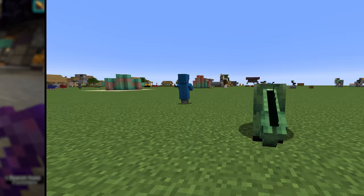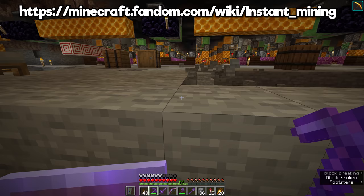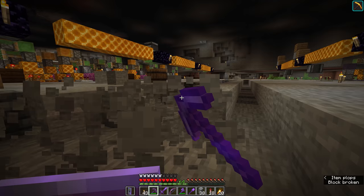Which blocks can be instamined and what are the requirements? The Minecraft wiki has an awesome article which lists everything that can be instamined — there's too many to list here, but it's worth a read. One thing I'll add is that you can instamine obsidian if you give yourself efficiency 7 and haste 125 using commands.